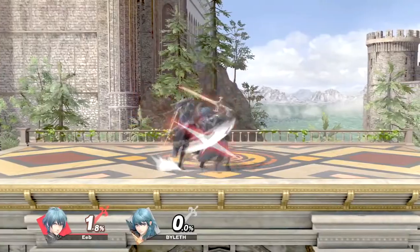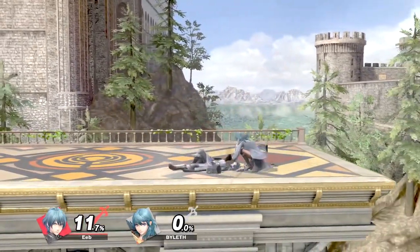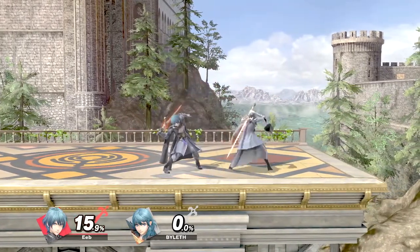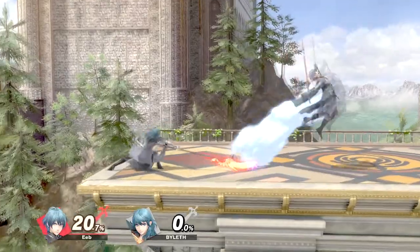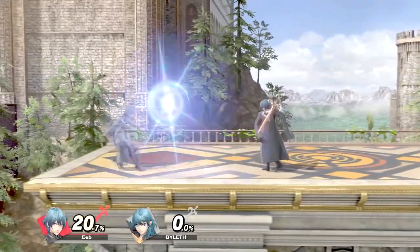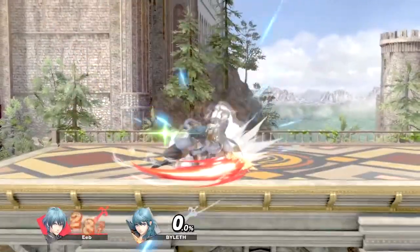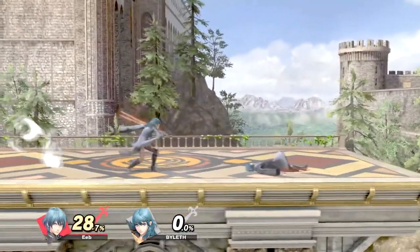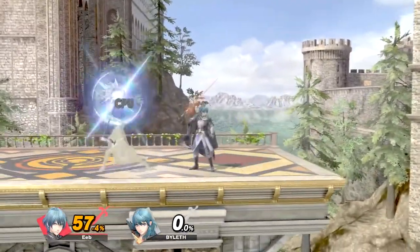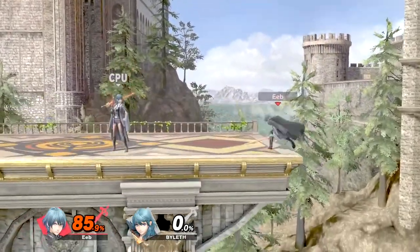Let's start with the basics. Byleth's jab uses her sword, and she does have a multi-jab with her sword turning into a whip. Her smash attacks are pretty good damage-wise at least. Side smash uses a spear, with its sweet spot being the tip of the spear, so you'd want to be at a distance from your opponent. Down smash uses an axe, which deals a lot of damage and is a kill option even at early percents.